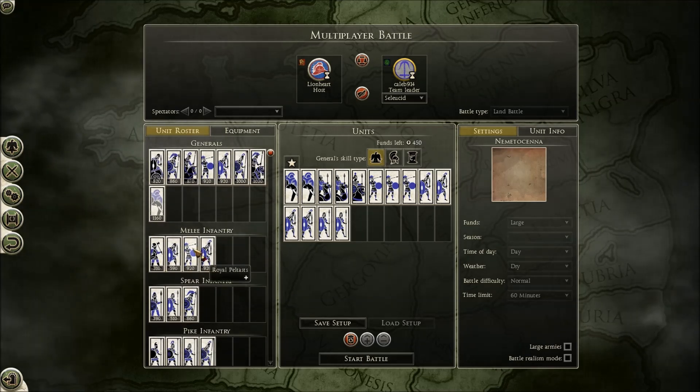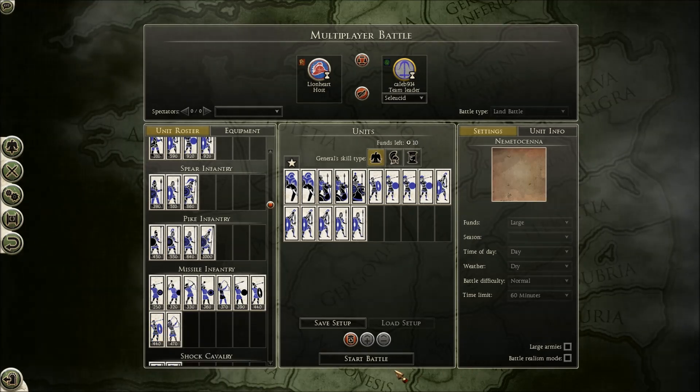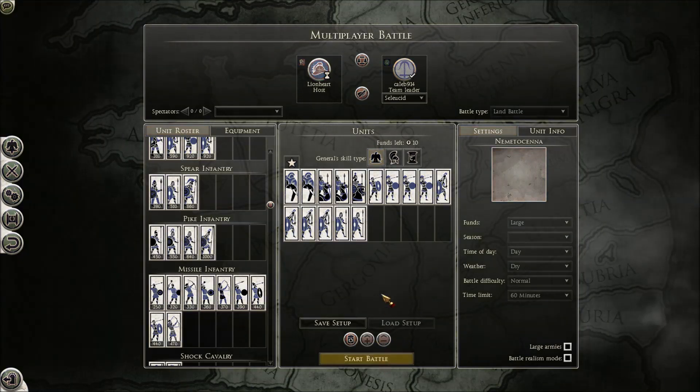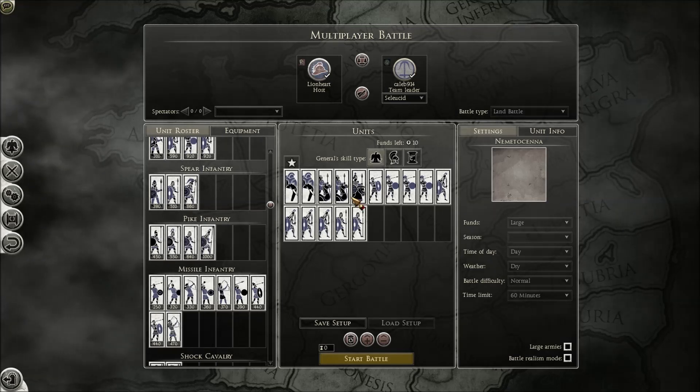I threw in a little bit of cavalry because in my last battle I was kind of swamped by Lionheart's cavalry. But in this battle I gave myself a little bit to counteract his, though I didn't give myself that much, and it kind of hurt me a little bit later. Also, I didn't recruit very many spearmen, which are obviously the way to counteract cavalry, and I completely forgot to give myself artillery. You'll see how that turns out in a bit.